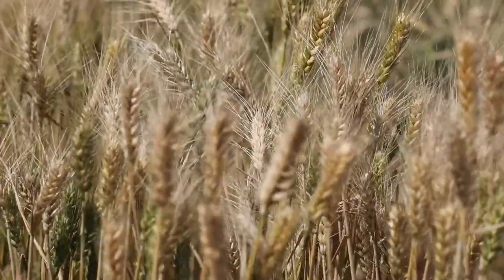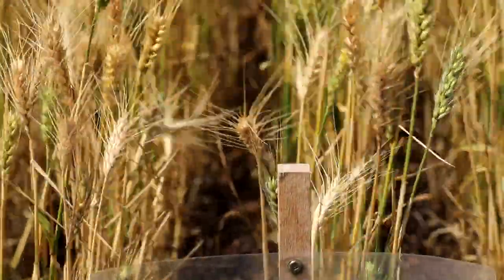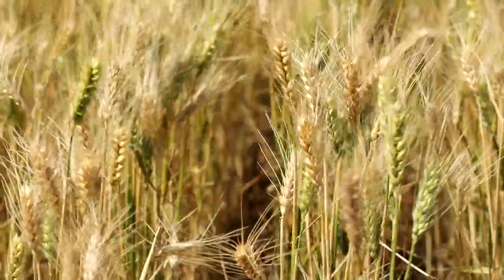Moving on, we've got another earlier sowing option - Denison. This is a main season wheat from our WA breeding program. Its maturity is the longest season in our main season trial, and it does really well sown in April. It's an APW variety, not CCN resistant, but with a reasonable rust package.